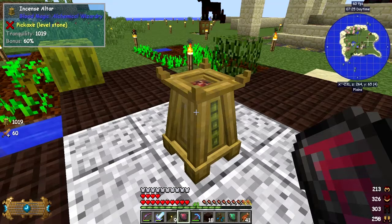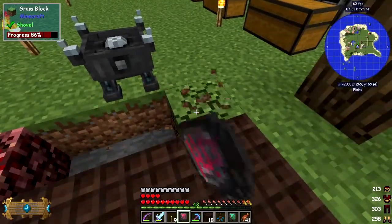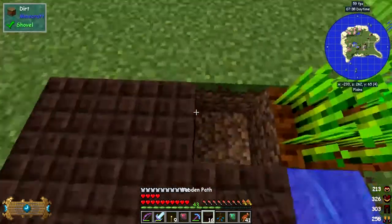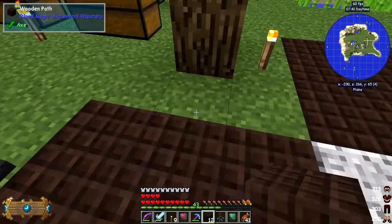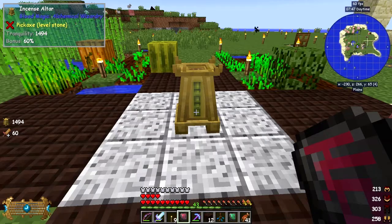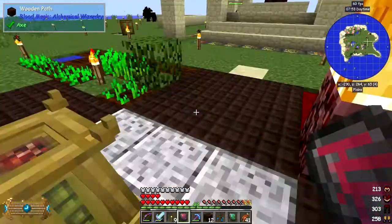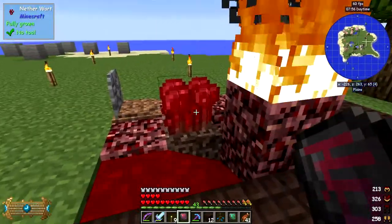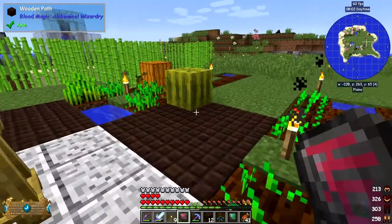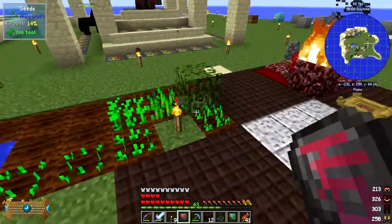Now you see it has got tranquility and it's got 60 plus - let's finish it off. So that's the first level of this altar and this should now be tier 2. We've got 1494 tranquility. Tranquility is increased by having things like trees, fire, blood, flowing water, soul sand, netherrack on fire, and different types of crops - all of these help with improving the altar.